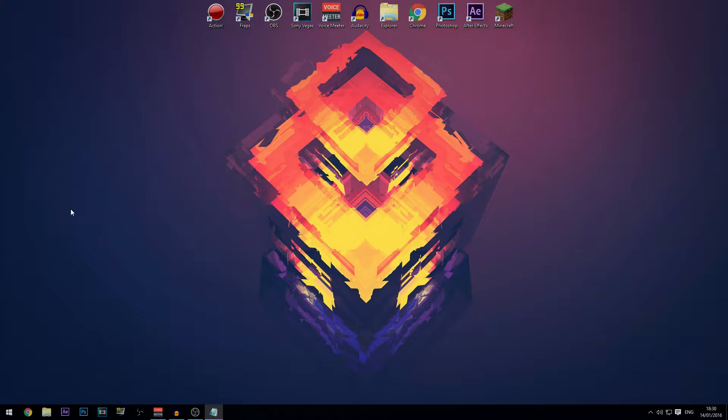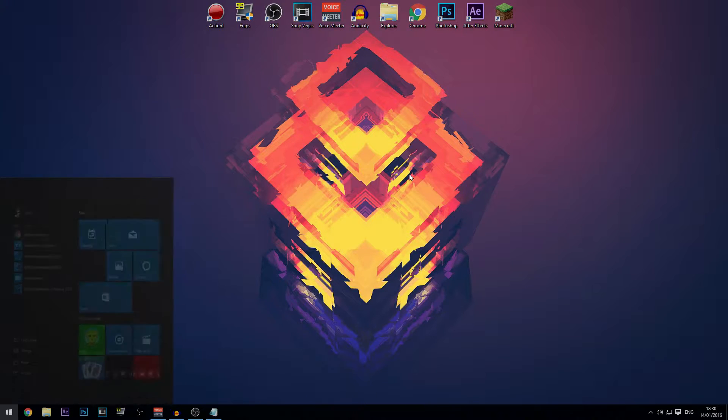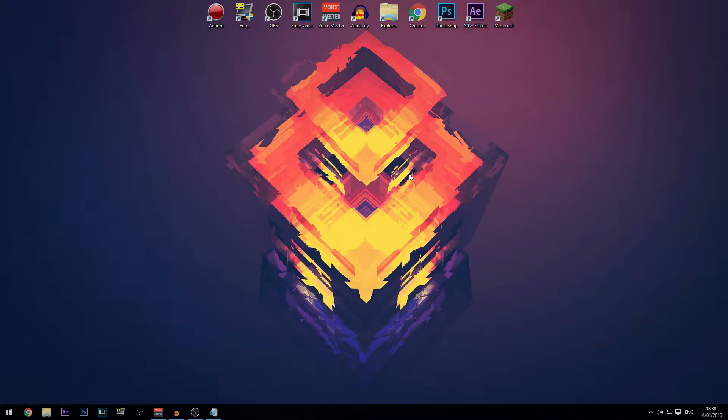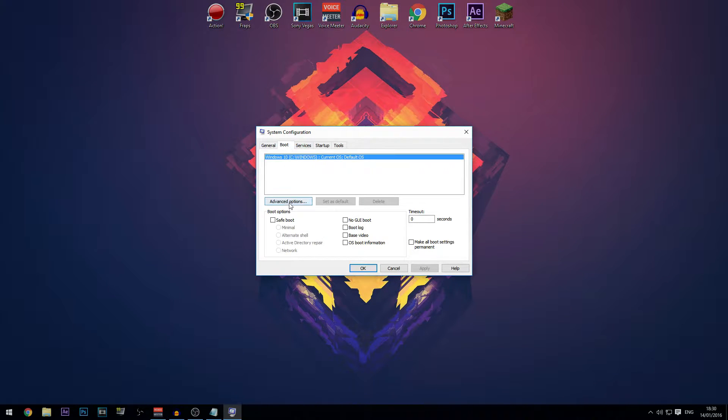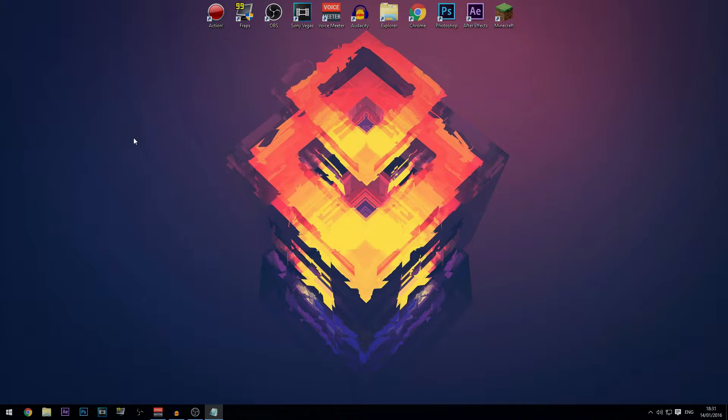The next thing is to select the number of processors. This might not necessarily make it faster but I always do it anyway. Just type in 'msconfig', go to the Boot tab, then Advanced Options. Tick 'Number of processors' and select the maximum — for me that's six. You don't need to worry about maximum memory. Click OK.